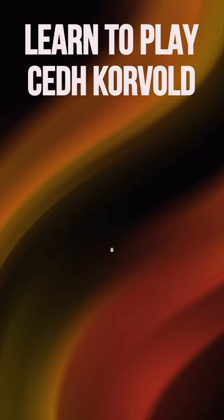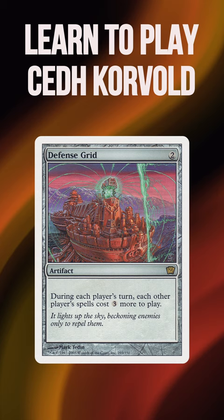Using your mana and Corvold triggers efficiently will be key, as getting yourself safely into a position to storm off is one of the biggest skill tests of playing this list.